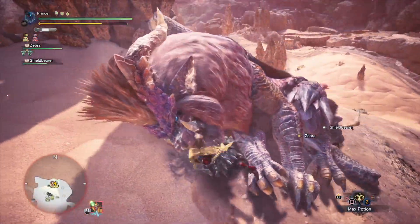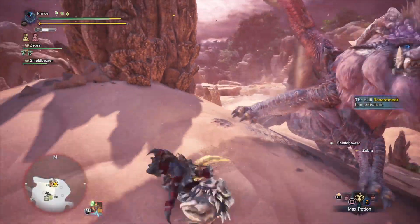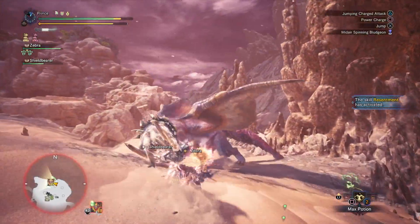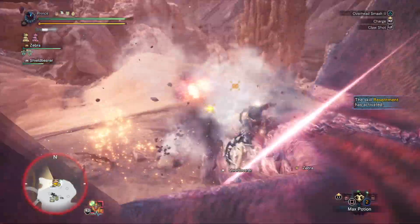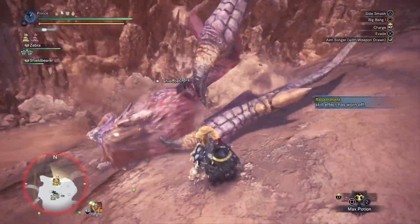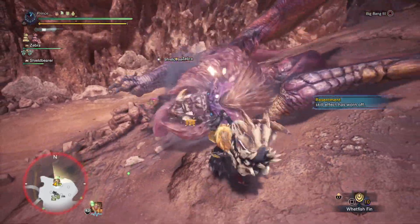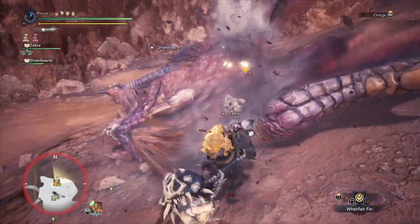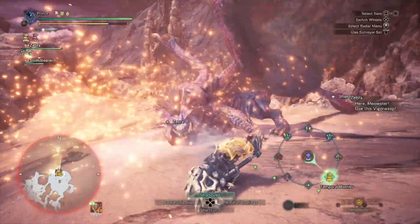One thing I do need to caution you is a little bit of restraint when running this build. Since this is a sleep hammer build with Slugger, if you notice the monster going to sleep, do yourself a favor and stop bashing that head. I've overwritten a sleep ailment so many times because I just kept bashing away. While a monster is in the middle of a sleep animation, it can still get knocked down with a stun and you'll end up losing out on that sleep. You're better off flinch-shotting the monster or waking it up with a violent wakeup hit, continuing the onslaught, and then getting a stun off.